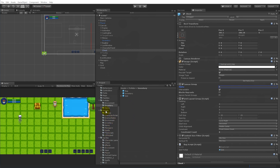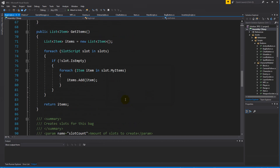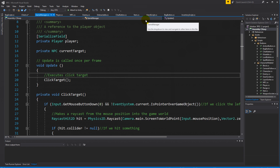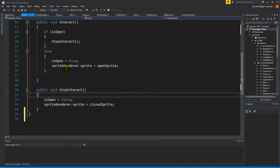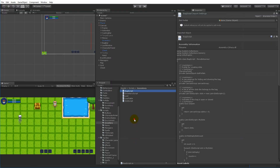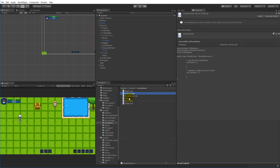We have some functionality in our bag script - a back script creates its own slots when it's used. When you right-click on a bag or equip it, a use function is called that creates the slots. Our chest doesn't have that - we can't right-click on the chest to create slots because we need those slots at all times. So we're going to create a chest script, just like we have a slot and a slot script.